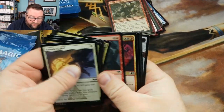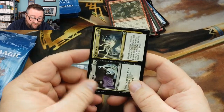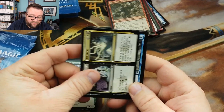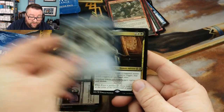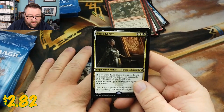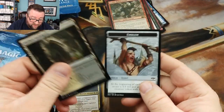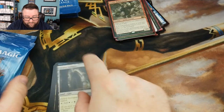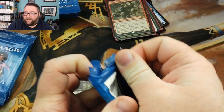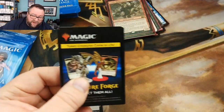Moving on to his packs — we got the Troll Bride, we got Consecrate/Consume — that one's not bad — Swirling Torrent, and then we got a Teysa Karlov. That's good stuff right there! Oh, we got an emblem too — we'll go ahead and throw the emblem in there. And Jared, if you got any emblems, we'll go ahead and throw them in yours too, because why not — emblems are fun to have.